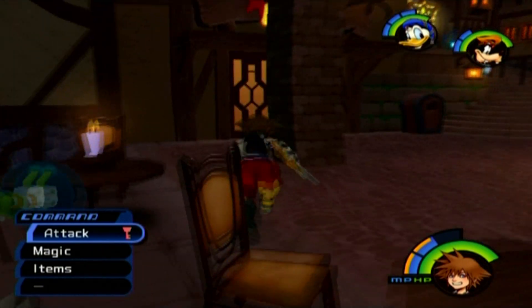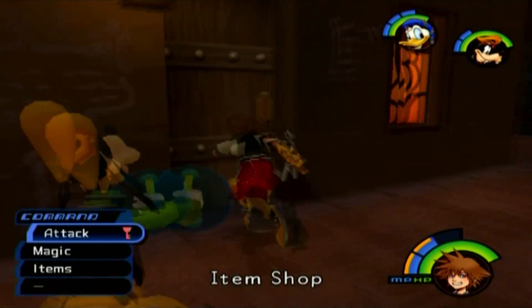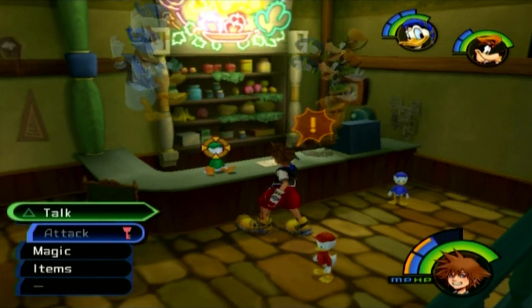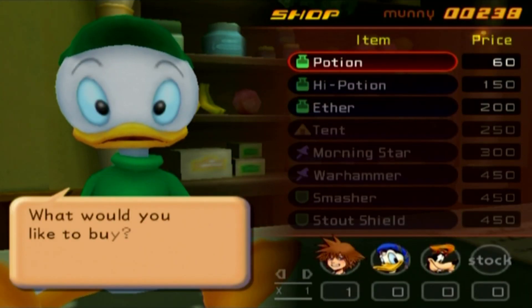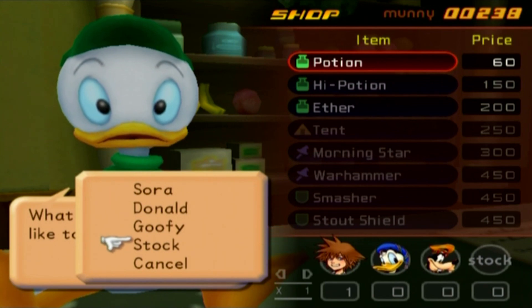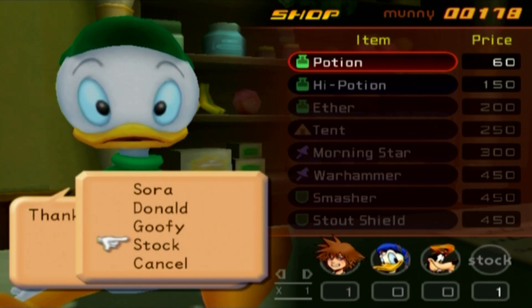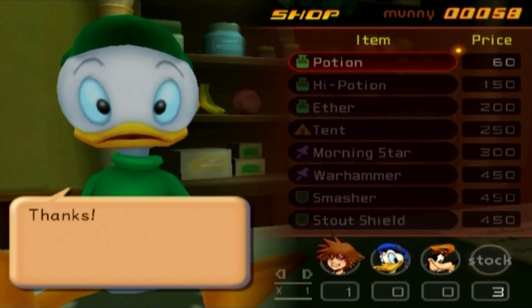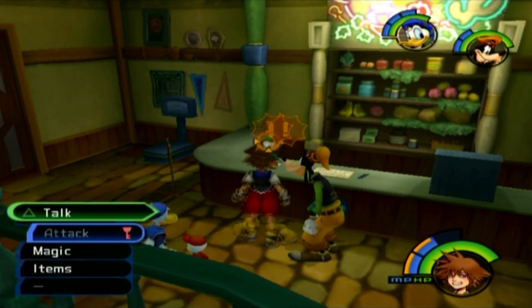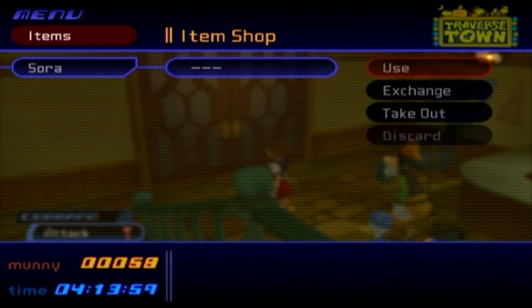We'll go in and give that to Sora. Like I said, folks, make sure that for any of these stat boosts or stat enhancers you get, always make sure you pick Sora for this one. Do not bother with Donald, Goofy, or any of the other party members. Once you get those stat enhancers, you'll always want to give them to Sora — nobody else — because Sora is the main character you play as and definitely the most important in terms of gameplay. Trust me, you will need those, especially for later.